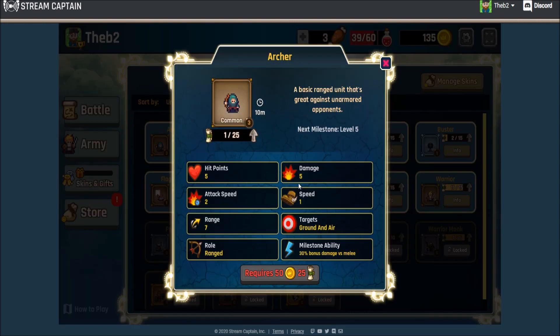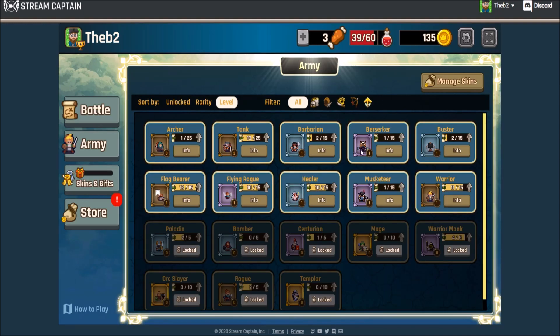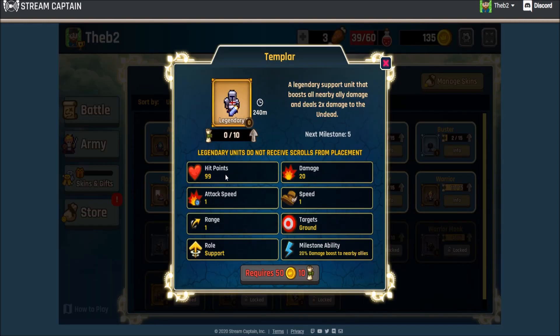You can read the information — an archer attacks with five damage and can attack seven squares away. Very handy because he can just sit in the back and pluck at people — just that annoying ranged person. But they move fast at a speed of two. Unfortunately, they only have five hit points, so if something major hits them you can't go all that. You're going to have to use your healer — it has zero damage, attack speed five, but it's a support unit that heals allies for two hit points each time it heals. The musketeer has a range of seven, attacks with 12 damage, 2.5 attack speed — it moves kind of slow, but it hits ground and air targets, and it boosts allied ranged unit damage by 10%. All the different types of units let you figure out your play style. A warrior monk does damage and heals. A mage does lots of damage — eight, you know. When you get down to some of these bigger units like Templars, they start doing some big damage and have big hit points, but you have to buy these in.